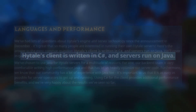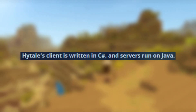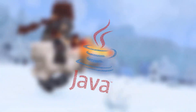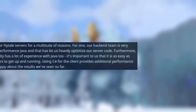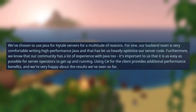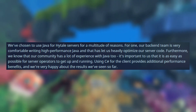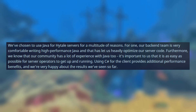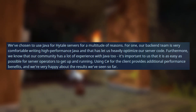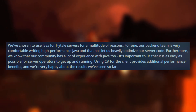The biggest takeaway is that Hytale's client is written in C-sharp, which is a general purpose programming language, and the servers will run on Java, which is another general purpose programming language. It is also mentioned that the topic of in-game scripting will be discussed in a future post. You may be wondering why they chose Java for their servers. As stated in the blog post, our backend team is very comfortable writing high-performance Java, and that has let us heavily optimize our server code. Furthermore, we know that our community has a lot of experience with Java too. It is important to us that it is as easy as possible for server operators to get up and running.